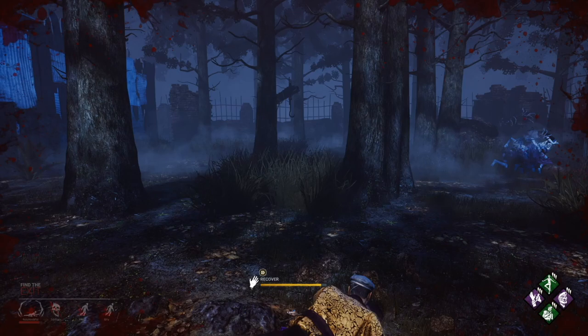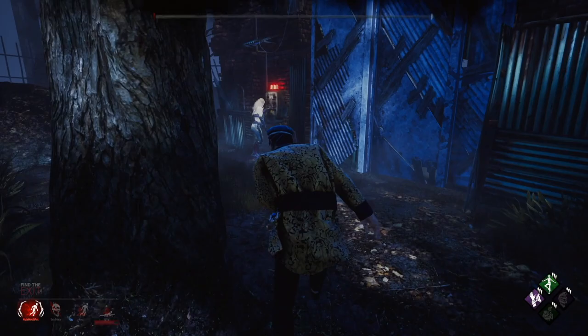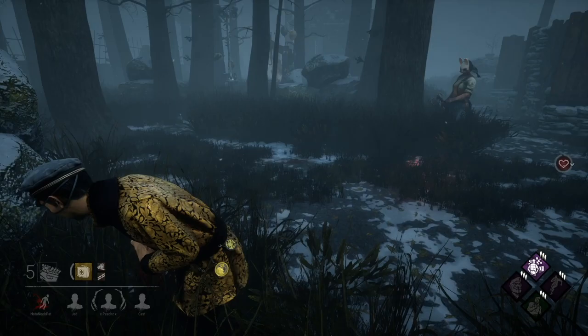The Spirit returns to the door and Kate is downed. Yui runs and unlocks the door. Fortunately, I'm able to recover out of the dying state with Unbreakable and get out of the game. The only reason I could do this was Tenacity — typically I would be forced to choose whether to recover and try to get myself up, or crawl towards the door to escape. Tenacity eliminated that hesitation.